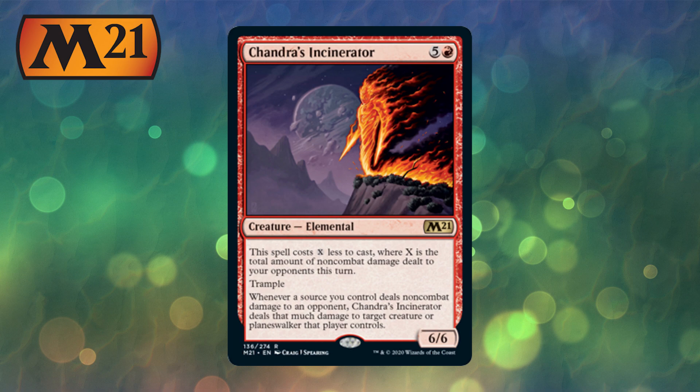Now we go to red. It's Chandra's Incinerator — it costs 6, but I don't think it's ever going to cost 6. It's a 6/6 elemental. It costs X less to cast, where X is the total amount of non-combat damage dealt to your opponents that turn. Shock them, use Calamity, then play this. It has Trample as well. Whenever a source you control deals non-combat damage to an opponent, the Incinerator deals that much damage to target creature or planeswalker that player controls. This card is going to be an absolute house for red.